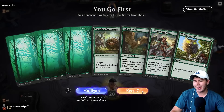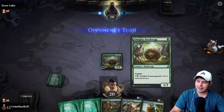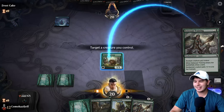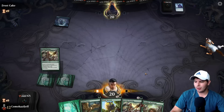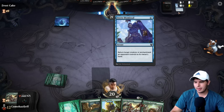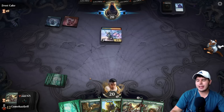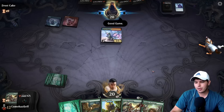Up against Frost Cake and we will keep this — we have a Brushwag, life is great. I know I should be playing Gilded Goose first, but come on, we came to play the Brushwag and I'm going to do it. It's Setescent Training — I should have played Gilded Goose first. We're up against someone playing Stern Dismissal, which is actually pretty good against us here — returns a creature or enchantment, not too shabby.